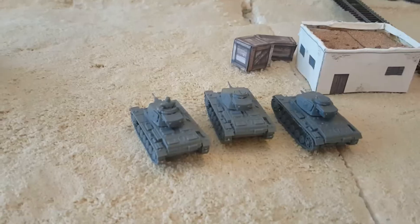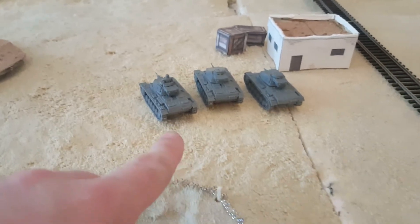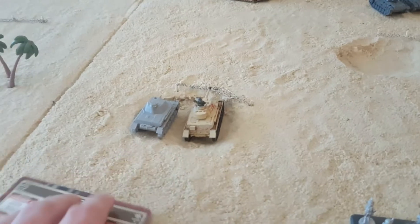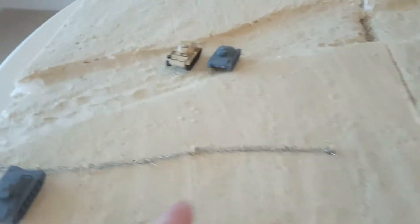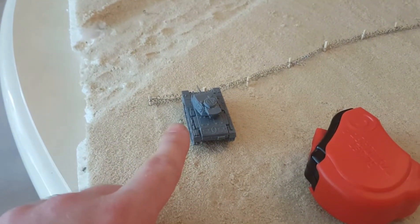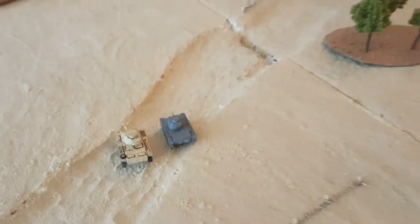German movement: the Panzer IIIs on this side moved up their full 10 inches. The HQ section attempted a blitz move and failed, so it's plus one to their shooting but they stayed still. The Panzer III unit over here also moved up 10, but one tank failed its cross check and stopped at the barbed wire.